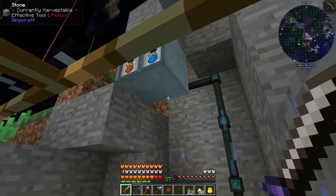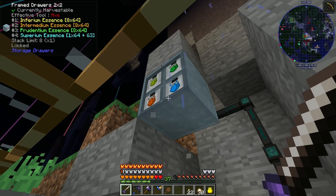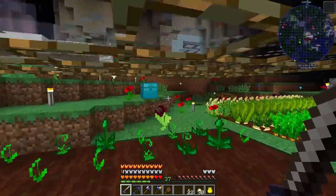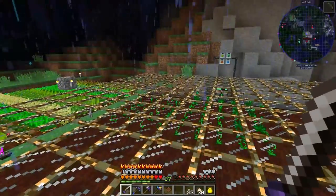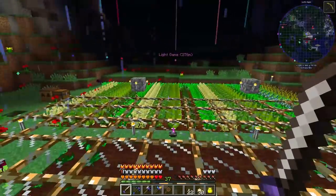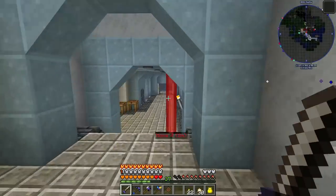This is generating stuff at a pretty decent speed — we have almost two stacks of inferium. I did burn through a lot of it to make the insanium we needed, but it's generating fast enough. Once these seeds start filling out more we're going to have more essence than we know what to do with.